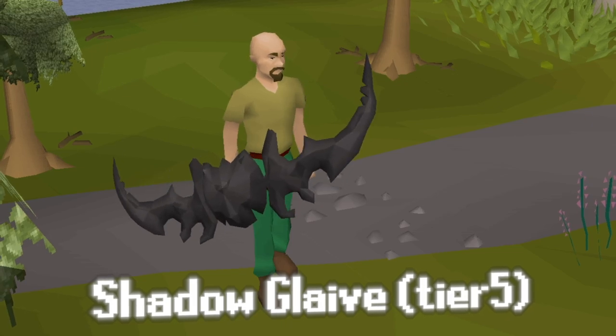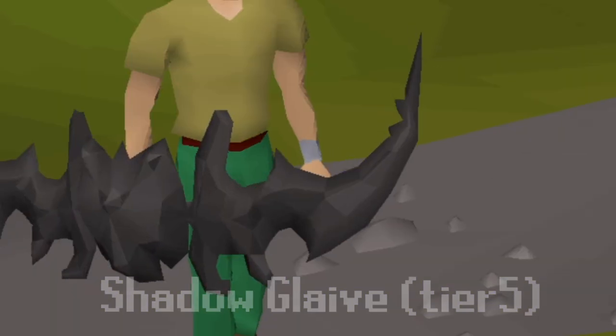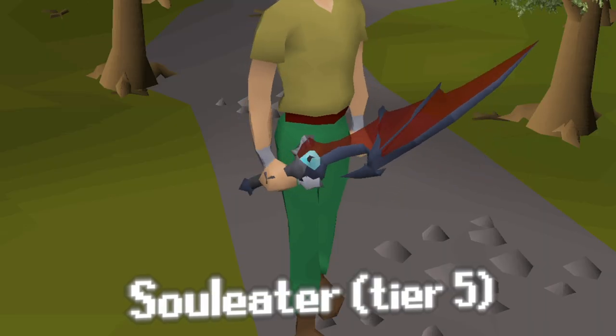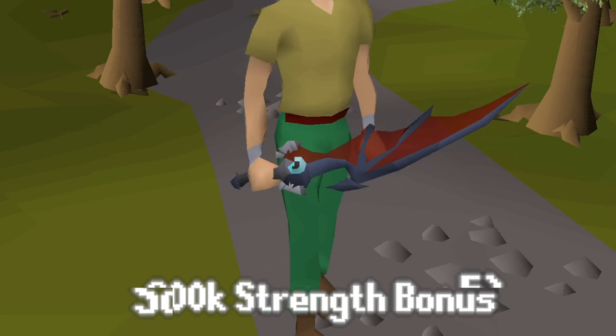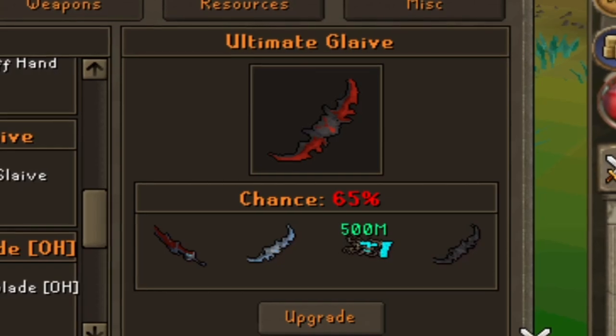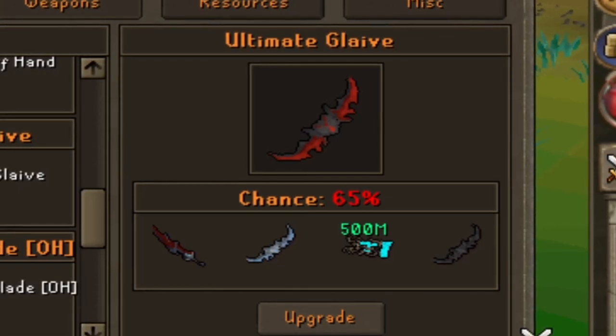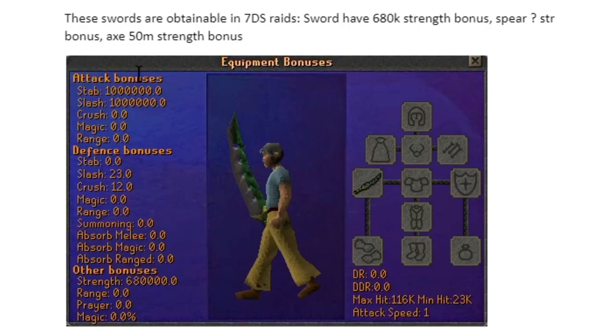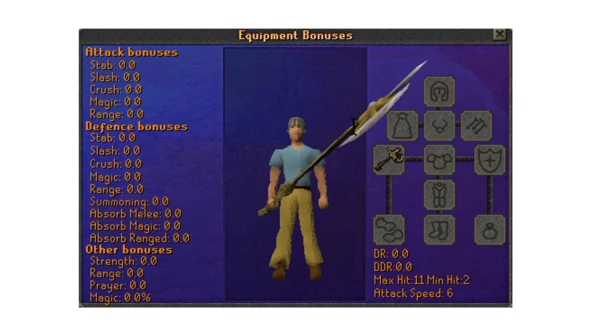Tier 5 melee weapon is Shadow Glaive, obtained through the Vote Shop and from Slayer Boss Darkrai, giving a whopping 650k strength bonus. Soul Eater is also tier 5, obtained through KH2, giving 800,000 strength bonus. Moving on to tier 6 — the Ultimate Glaive, obtained through colon colon upgrade. You need to sacrifice a Soul Eater, a Lucky Glaive, 500ml cash, and a Shadow Glaive at a 65% chance. For tier 7, all of them come from the 7 Deadly Sins raid. The Lost Vein has 680k strength bonus, and the hardest hitting weapon in game is the Divine Axe Rhitta — you need all 3 pieces from the 7 Deadly Sins ultra rare drop table to create it.